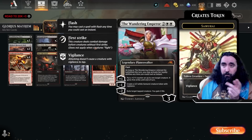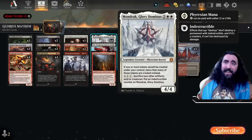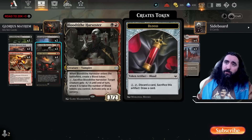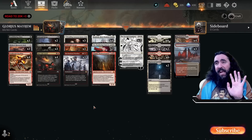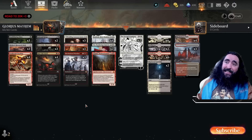Or we have the Mondrak out and we're using these two tokens to make it indestructible — easy peasy lemon squeezy. If you have the Mondrak out with the Bloodtithe Harvester, now you're getting two blood tokens out of it. So we're dealing a lot of pingy damage.